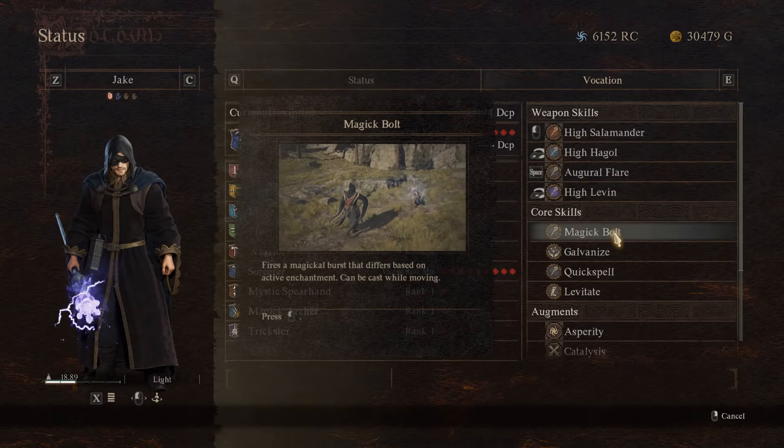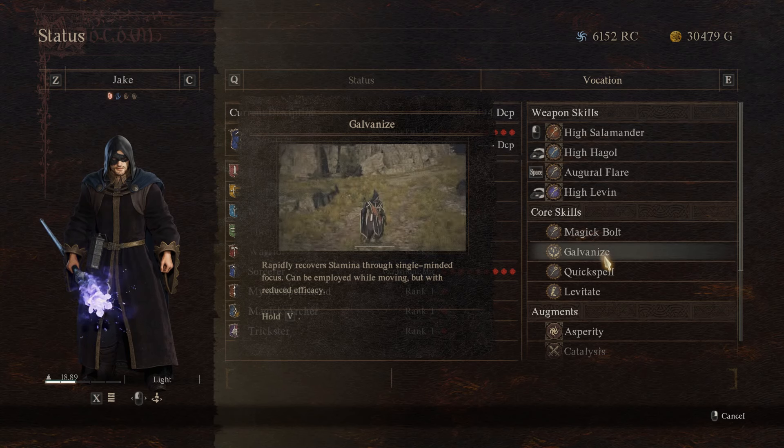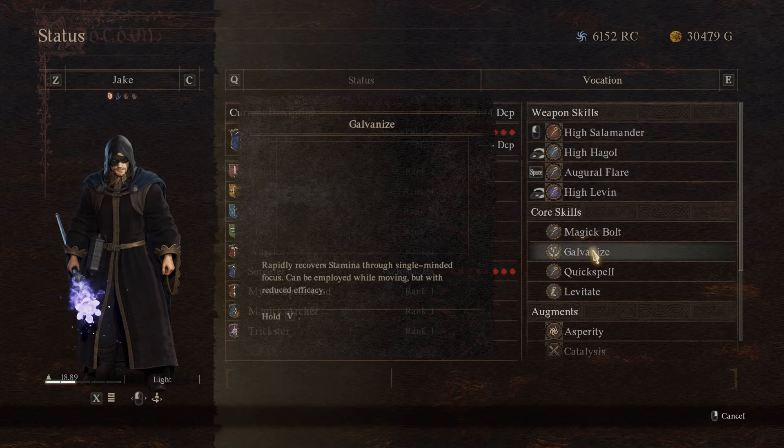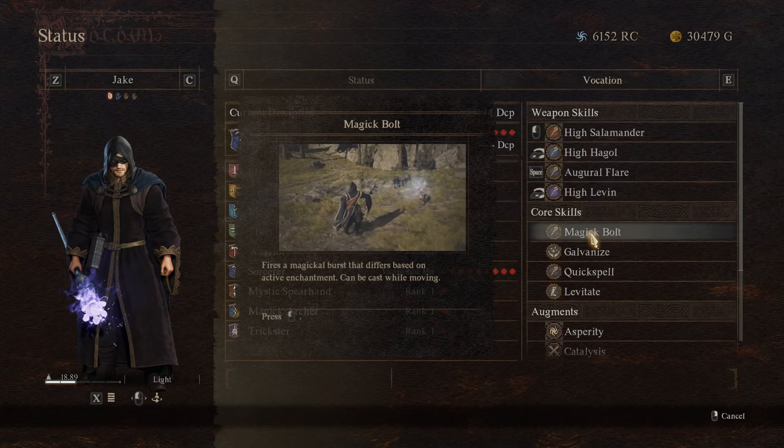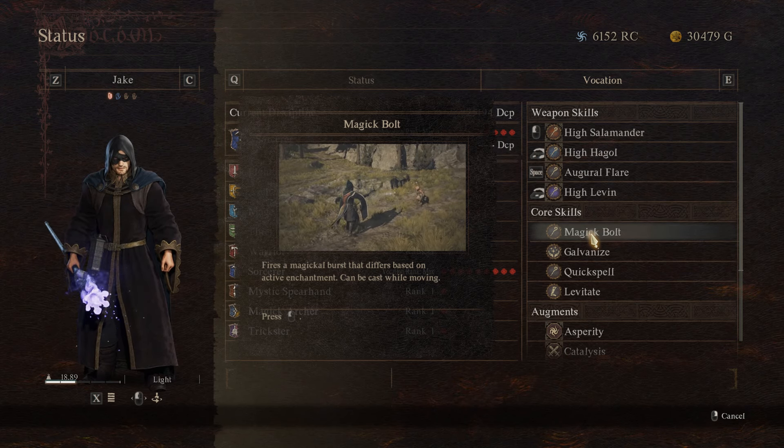For core skills, you can take Magic Bolt. Galvanize will be there automatically. Quick Spell is definitely one you're going to want to take right away, and Levitate — but these are already well-known. The core skills you just grab as you go.